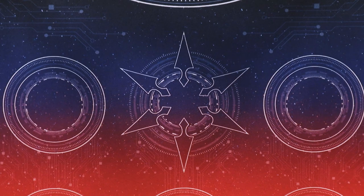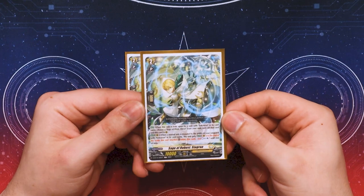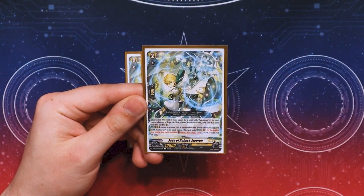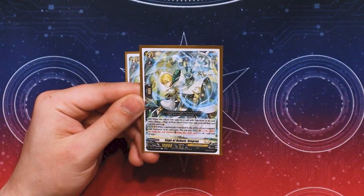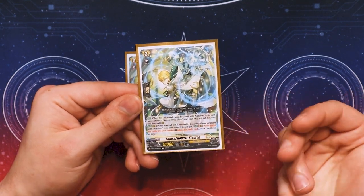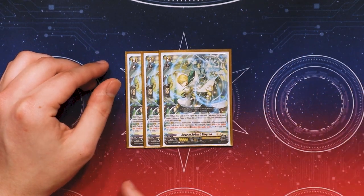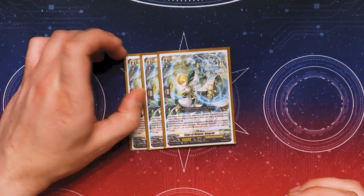Moving on to grade 2s, we're running 3 more copies of Stogron because it's a really good grade 2. On rearguard circle, when a normal unit is revealed by your Sol Rion's ability, at the end of the battle it attacked, retire it and countercharge 1. So it makes room for the next card you're going to call — it's our main countercharge engine. Since the one in the ride deck gets pulled out to the rearguard circle, you are essentially getting 4 copies in the whole deck.